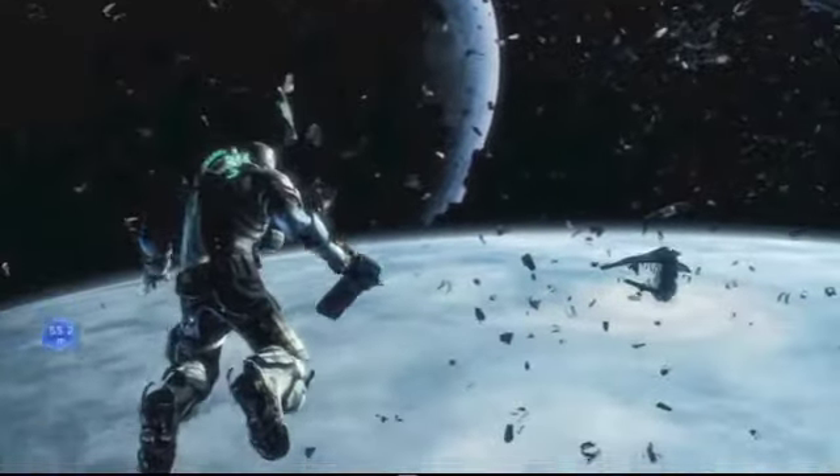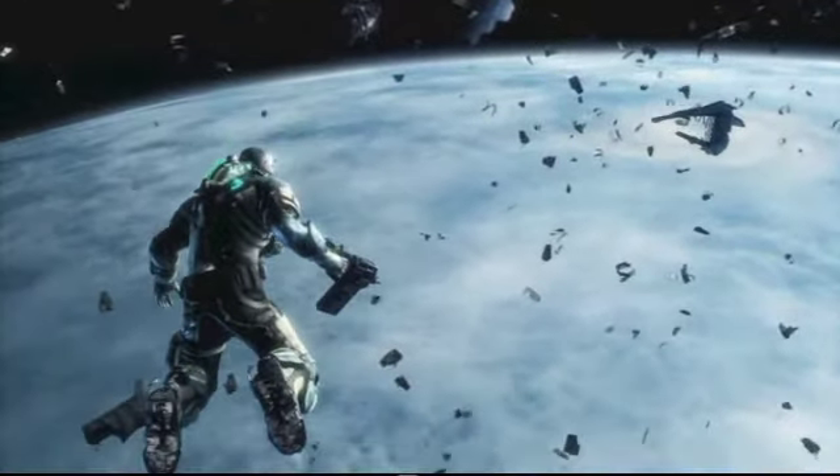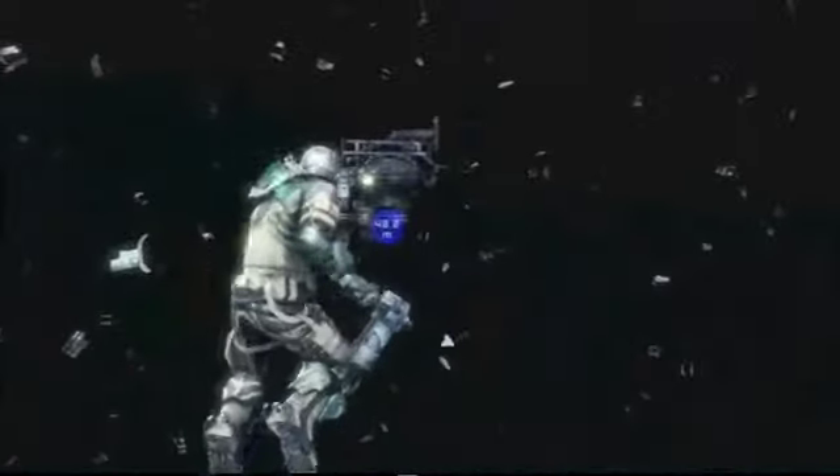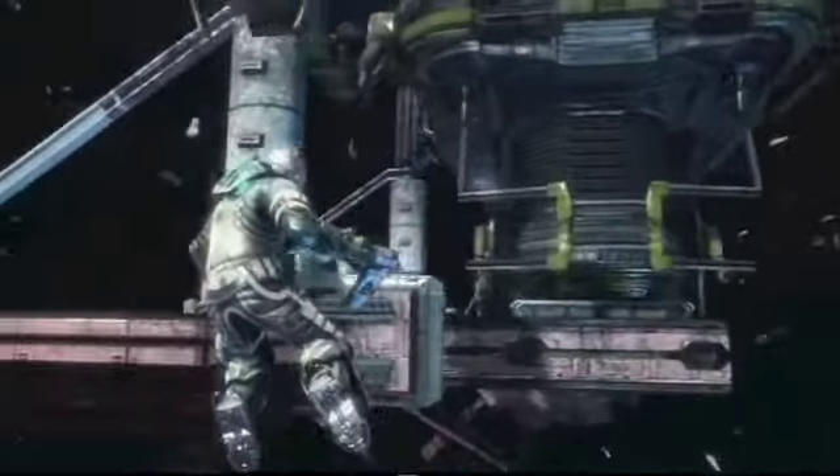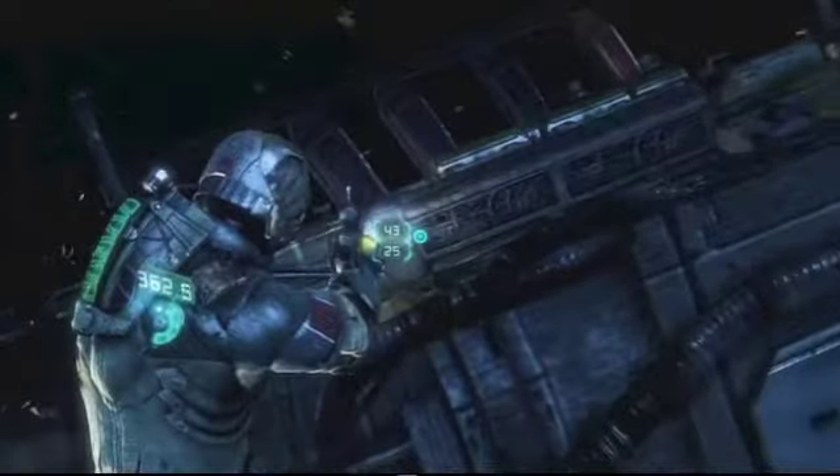Now I'm going to go through a straight playthrough and show you how the game works. At the beginning of the game you're in this hub world of debris from spaceships, and you traverse from spaceship to spaceship using this monorail station ship thing that goes between different wreckage sites.